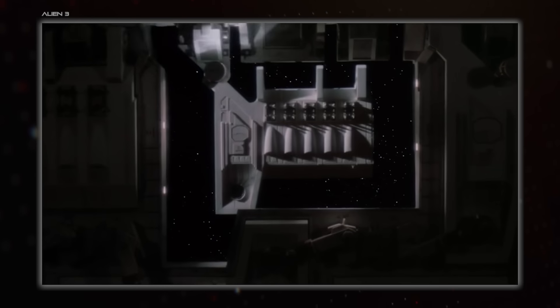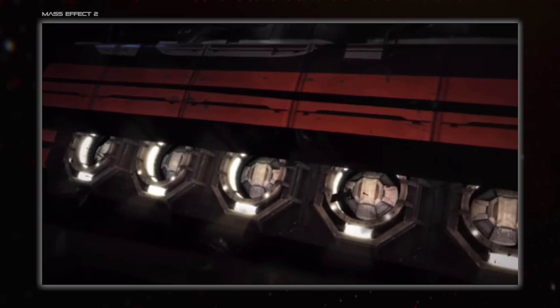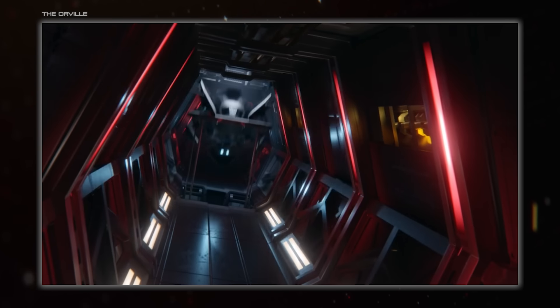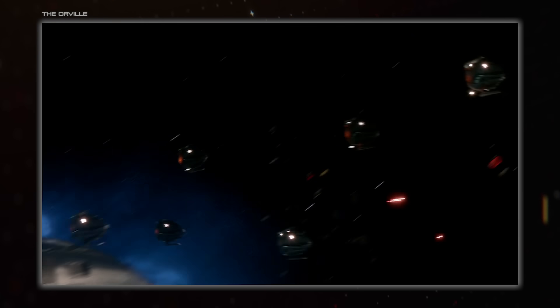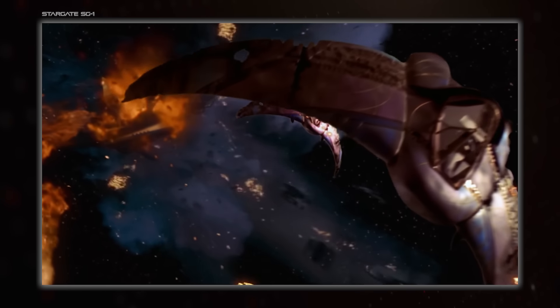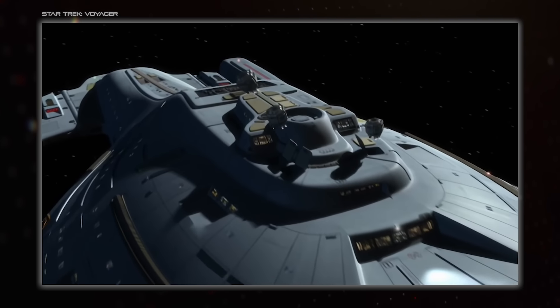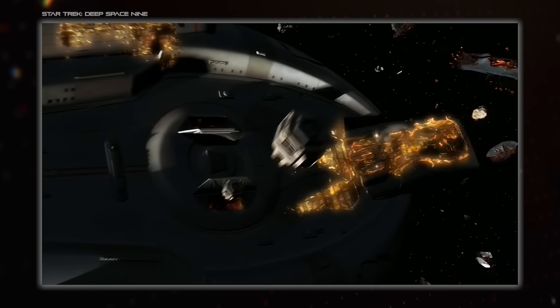Ultimately, I'm not sure if sci-fi does a good job of depicting escape pods or lifeboats. There are certainly some ideas that cross over with real-life examples, but in general they're more there to be part of a dramatic moment rather than a vehicle for proper storytelling in and of themselves. If there is a survival story of this type in popular sci-fi, it tends to involve a shuttlecraft for practical reasons, since there's already a set or other art assets ready to be used. But there's certainly story potential around a group of life rafts drifting together in space — the perfect conditions for deep character moments with long-lasting consequences.